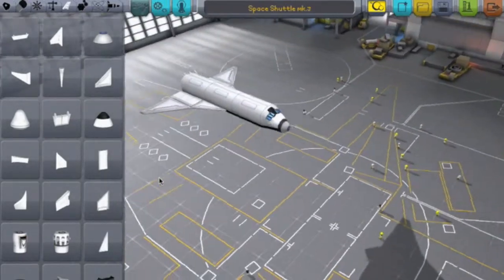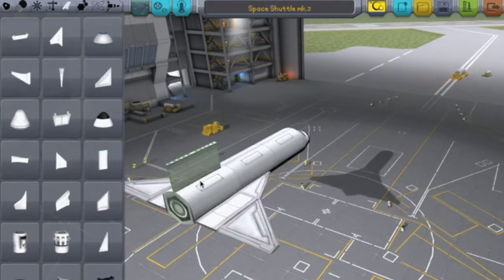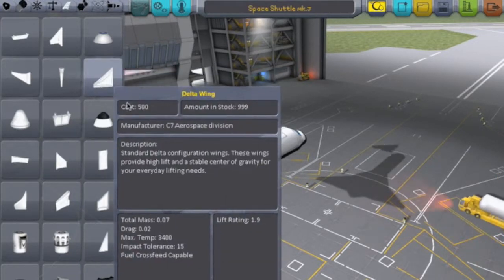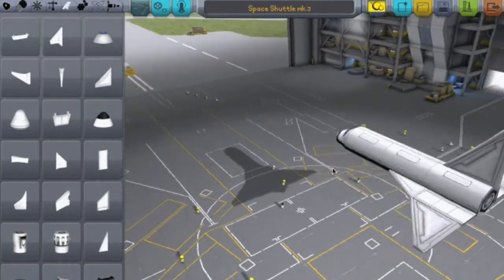Right there — that's it from the front, from the top. That's the basis. Now you're going to do the top. Turn off symmetry mode, get one more of the wing connectors, and put it on the top. Then you're going to want to get delta wings on top. Forget the structural wing stuff — it's the delta wing. And that is your space shuttle there.